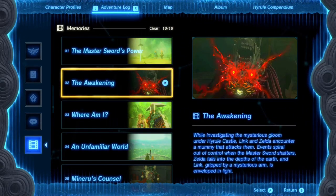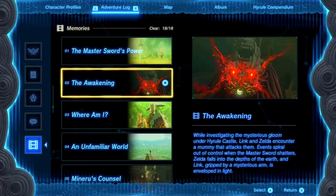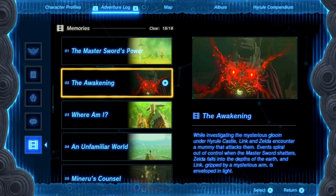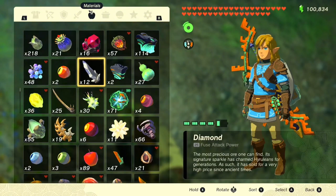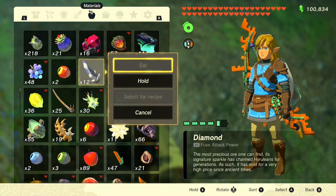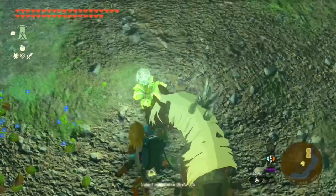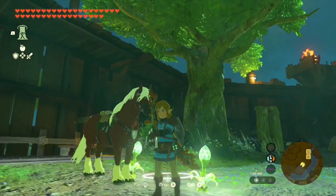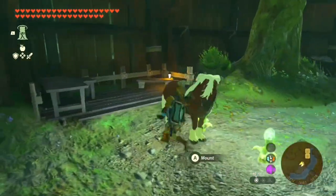That'll bring you to the menu. Go to your adventure log and down to your memories. What's nice about this game is you always have the awakening memory, so you're going to play it and skip it — you don't actually have to watch it, it's just to trick the game. Now click plus to go back to the inventory menu — don't click B, click plus — and you're straight back.